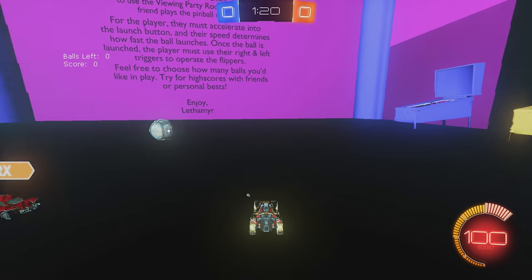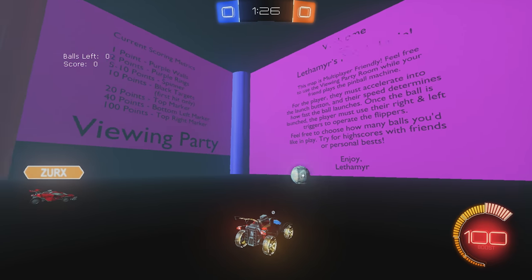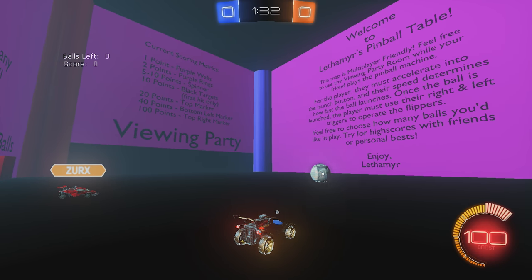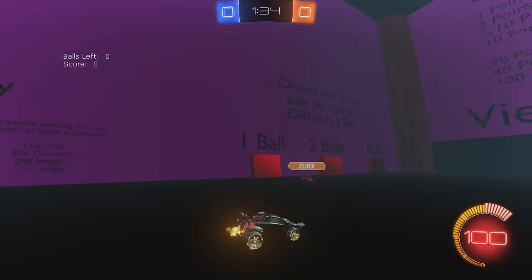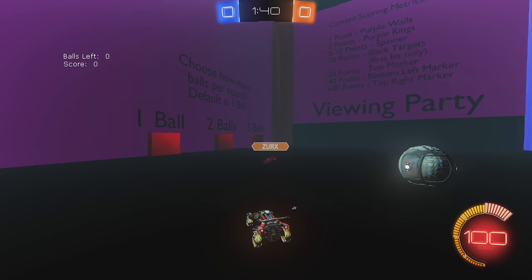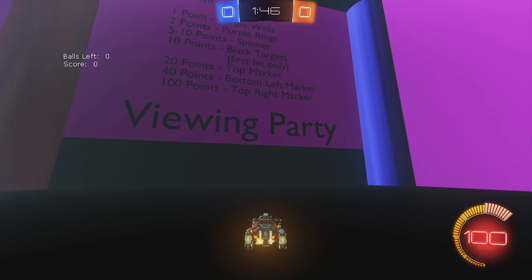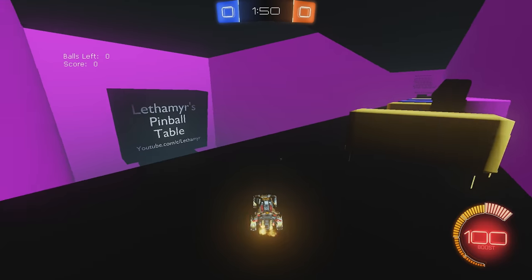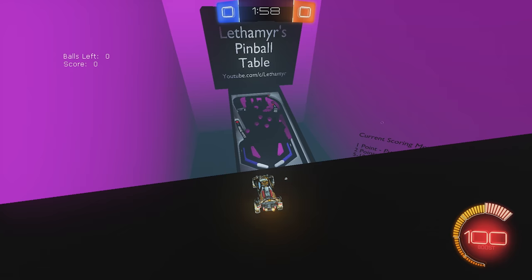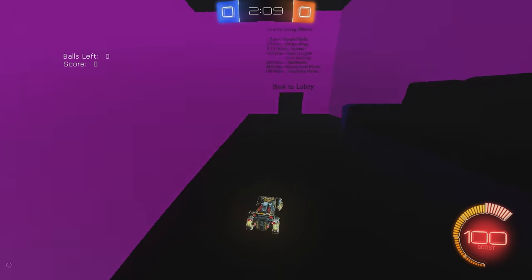Basically, you accelerate into the button in the player entry here. How fast you boost into the button is how fast the ball launches inside the pinball table. There's a number of balls here, so I think we could do one ball each, then two balls each, and then three balls each. See who wins each round. If you want to watch the other player play, you just come over here to the viewing party — nice couches and everything. This is where you view the other people.